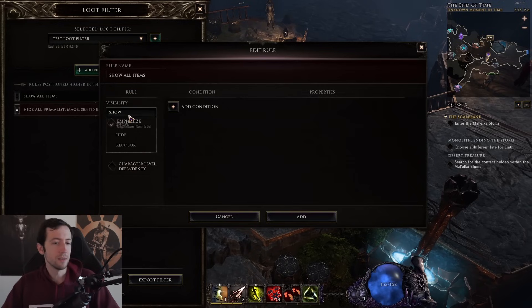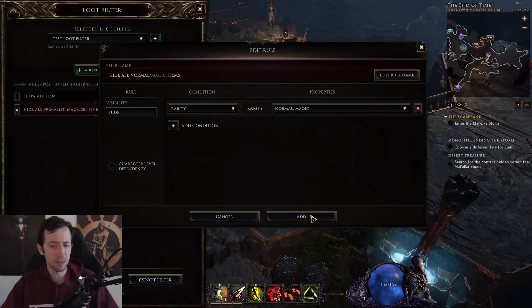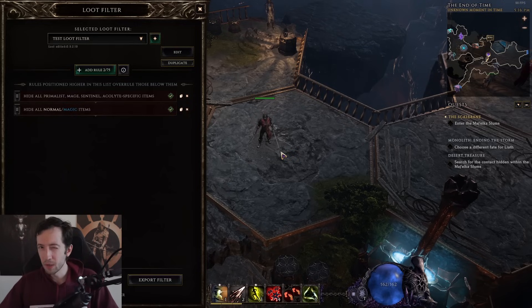Another rule I can suggest is that after the very early levels — like after level 10 or 20 — you can start doing something like hide by rarity and just hide all of the magic and normal items. So you only see rare items and up, like uniques and exalted items later. Like this, you're also going to filter out a lot of the stuff on the ground. These are definitely two rules I would include in a very basic loot filter that will just help you not get stuck in town looking at a thousand different items.